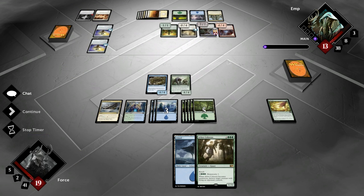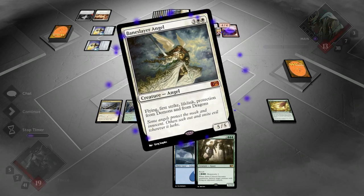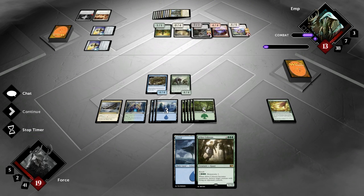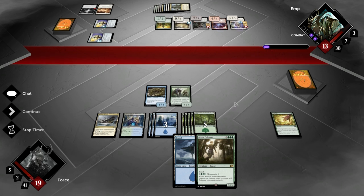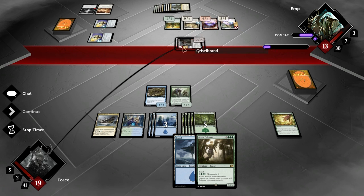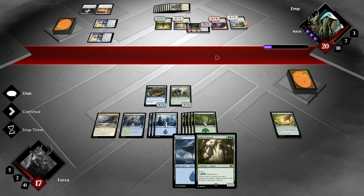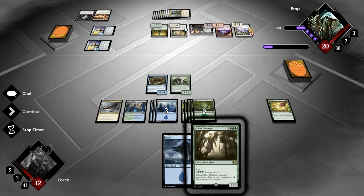Oh my God, guys, we are so incredibly dead. Baneslayer, Grizzlebrand — GG to me. Seven in the air, deal seven damage to me. He gains seven life because it says Lifelink. Bada boom, bada bang — he's back up to 20.